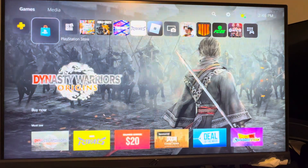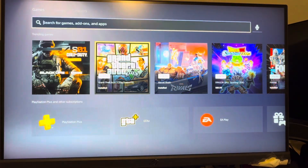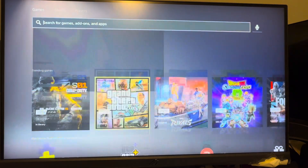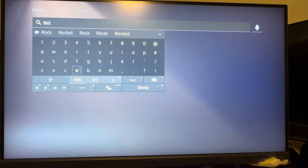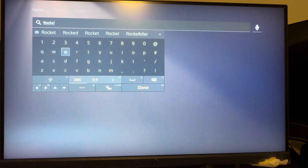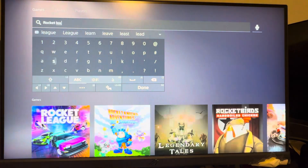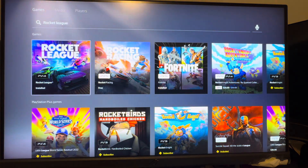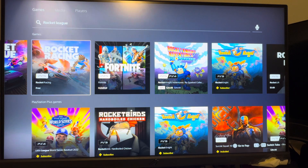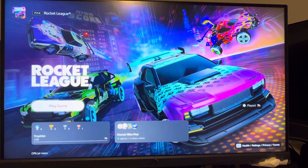Go to the PlayStation Store right here. On the store, you want to go to the search bar at the top and type in Rocket League. Once you search this in, it should pop up first. The Rocket Racing one is like their Fortnite, so don't click that one if you don't care about that — click Rocket League and then you can download it right here.